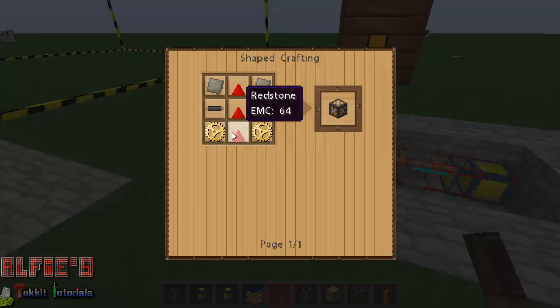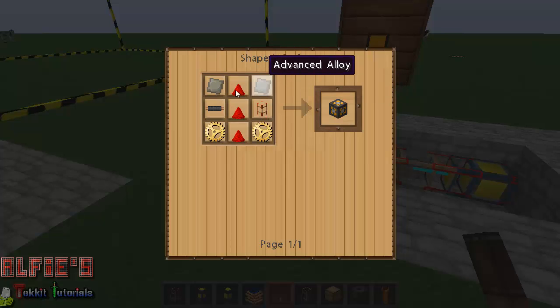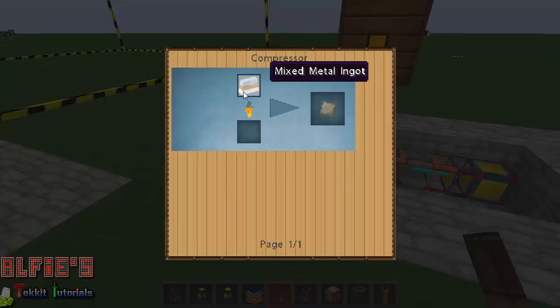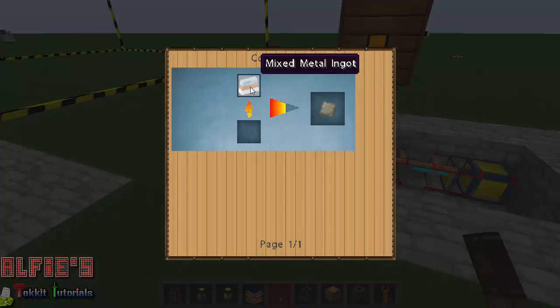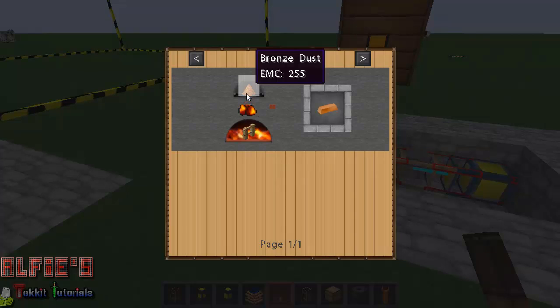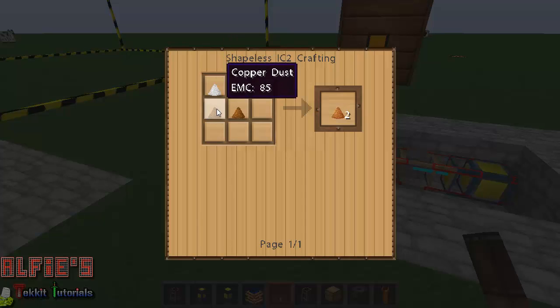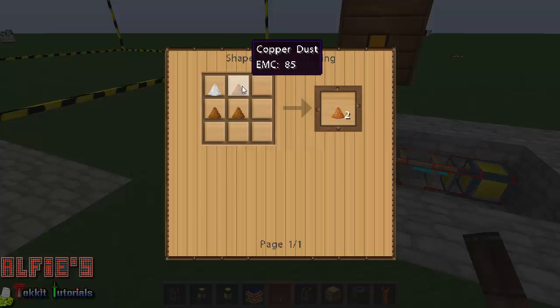The energy link needs gold gears, three redstone, copper cable, a wooden conductive pipe, and advanced alloy. To make advanced alloy, smelt a mixed metal ingot in a compressor. A mixed metal ingot needs three refined iron, three bronze, and three tin. To make bronze, smelt bronze dust — bronze dust is tin with three copper dust, macerating it which gives you two bronze dust.